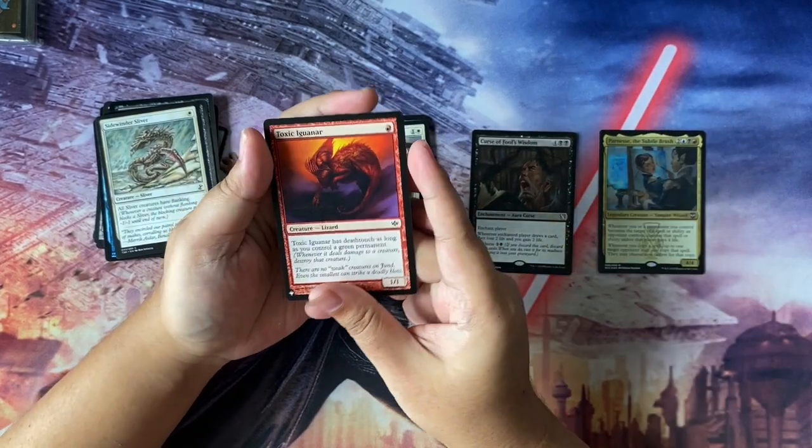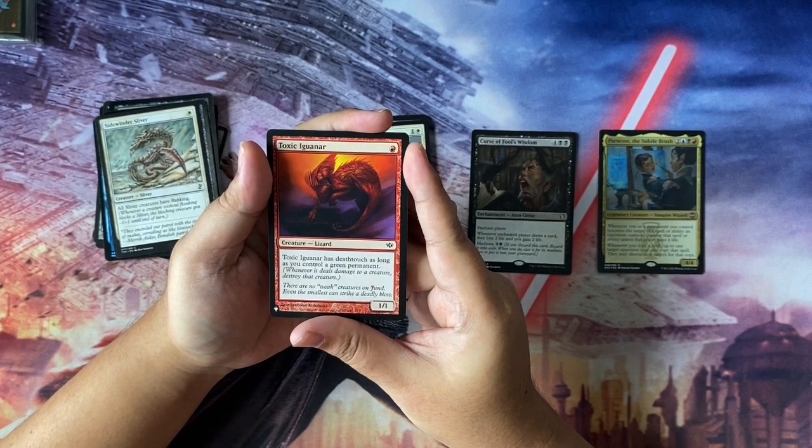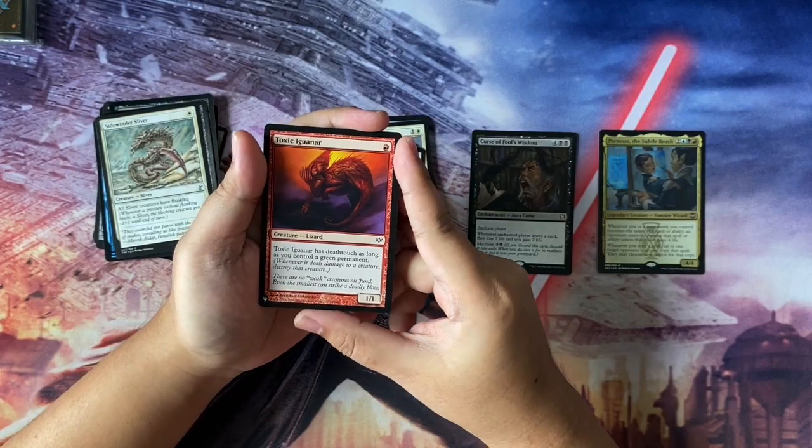And last from this pack we have Toxic Iguanar — a lizard for one to cast. Toxic Iguanar has deathtouch as long as you control a green permanent.